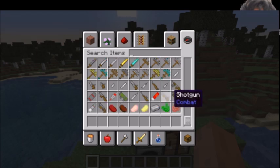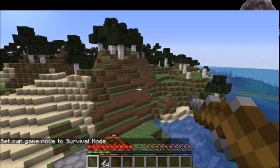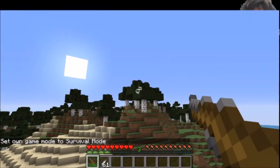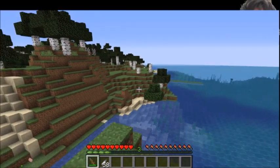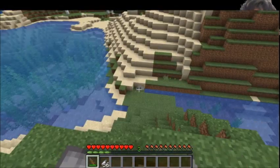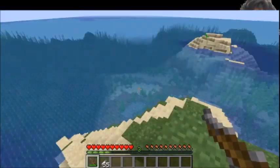Next up, the light rifle, which uses light rifle ammo. It's pretty similar to the heavy pistol — it just does slightly more damage, and its ammo is slightly more expensive.